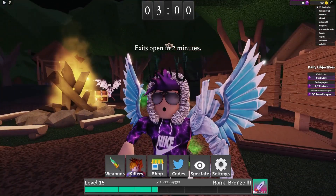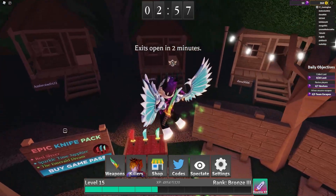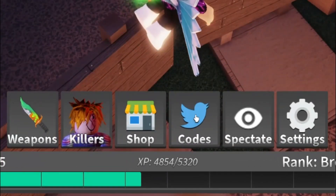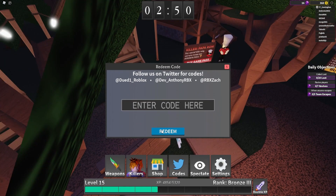Let's get into all the new working codes for Survive the Killer. If you don't already know how to claim codes in Survive the Killer, go to the bottom of the screen, click on 'Access Codes,' and the code menu will come up.